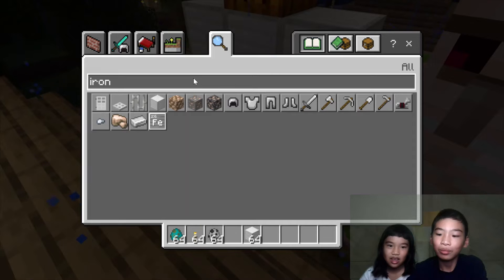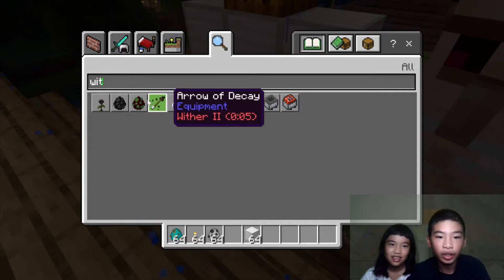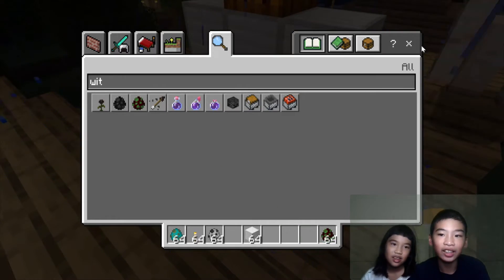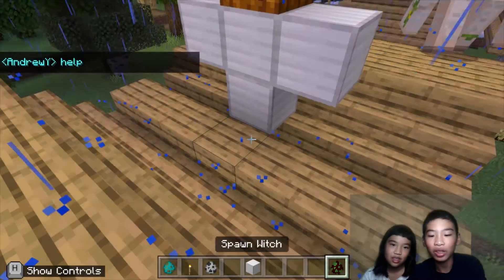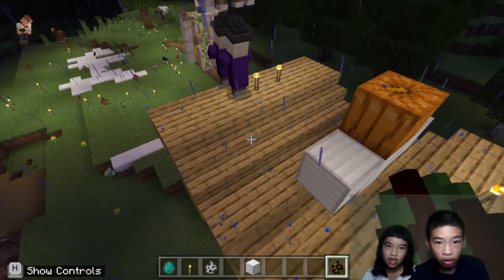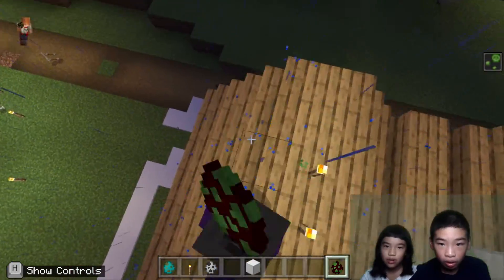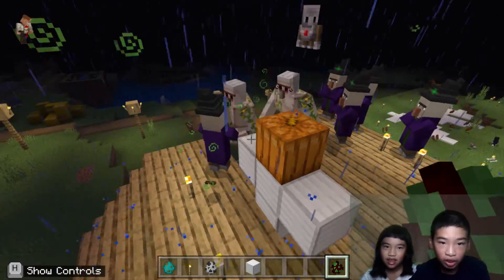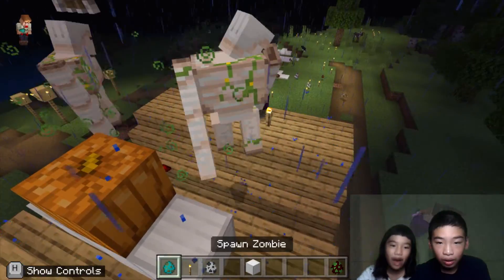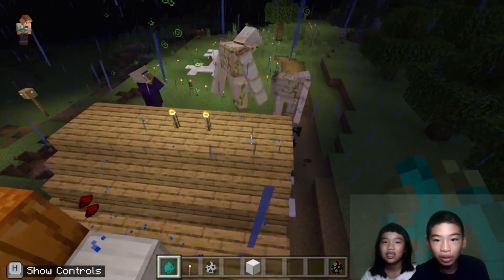Should we do another mob? A witch! Witches attack each other a lot but they don't do a lot of damage to each other. More witches. How about five zombies, five skeletons, and five witches? That's too much for two iron golems.